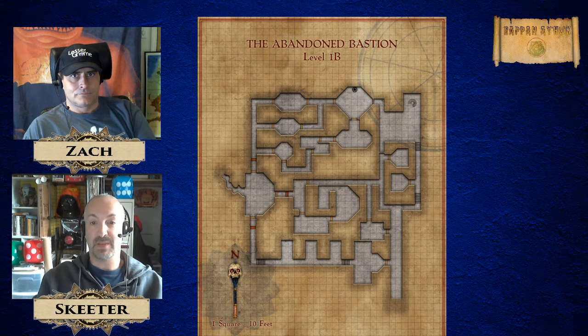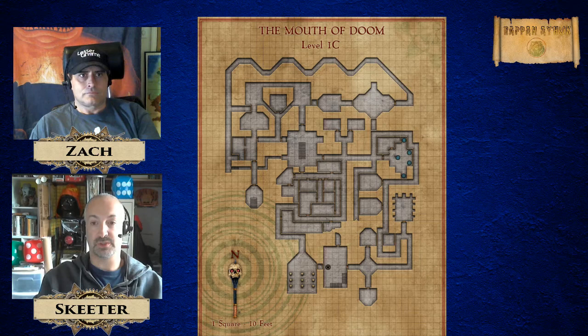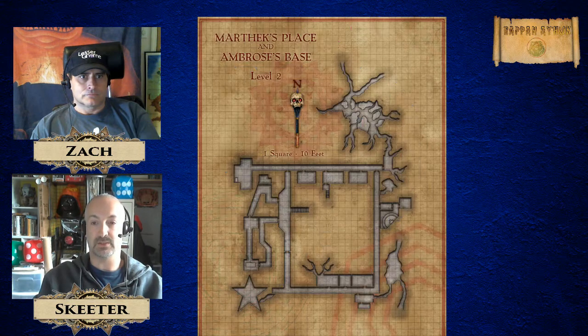What happened is maps just got reused — they weren't updated, they weren't changed. Our original maps were done by Rick Sardina, and then the Pathfinder version maps that were added were done by Robert Outbauer. They just stayed the same black-and-white, similarly detailed maps that we had from the beginning.